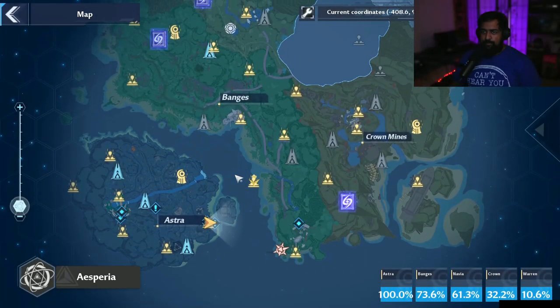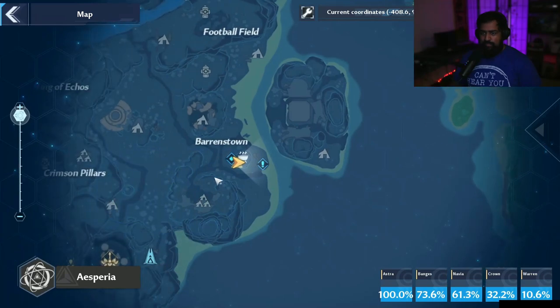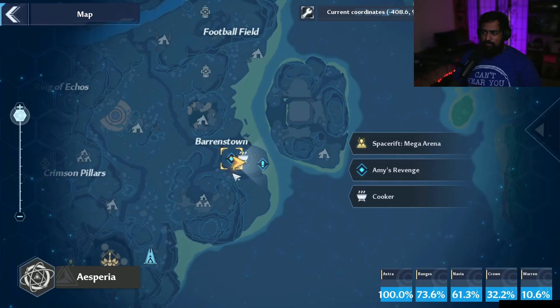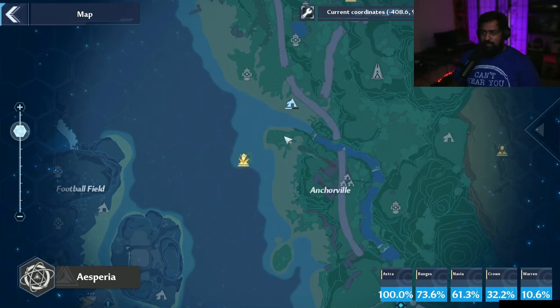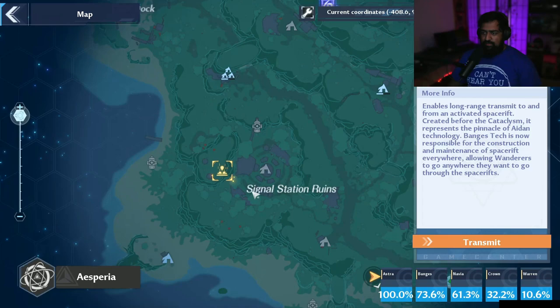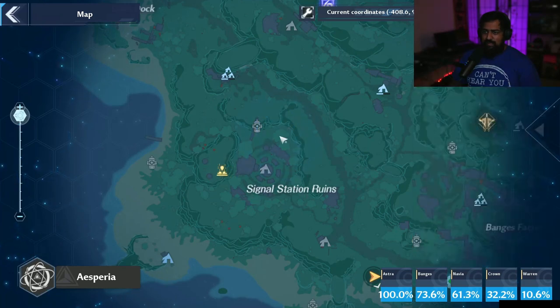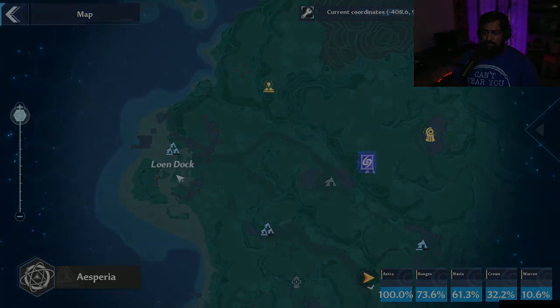I'll show you the rotation on the map first, then we'll actually run through it. The first place is going to be near Berenstown — use the mega arena space rift. From there, you teleport to Mount Wuchu and run into Anchorville for the second brother. Then teleport up to the signal station ruins and run down to the next boss. From there, you run down to Low End Dock — it's not too far.